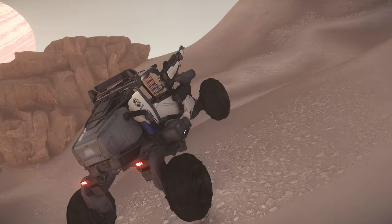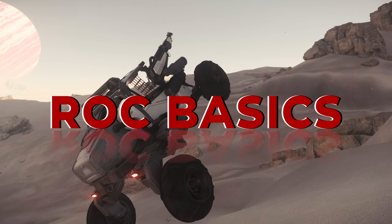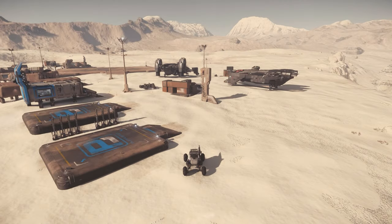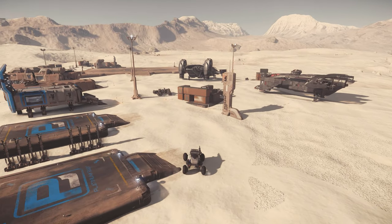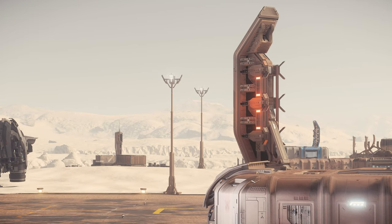At the various outposts, you will find blue vehicle pads and connected to them with a blue antenna, the vehicle terminal where you can deliver and spawn the ROC directly. You will also find the sales terminal with an orange antenna, so that you can later turn your collected gems into money.